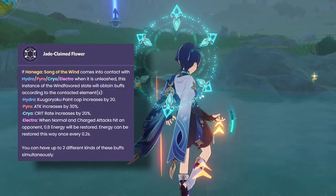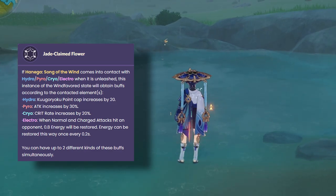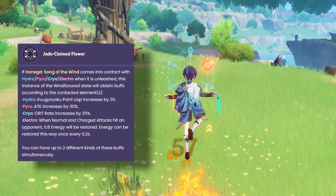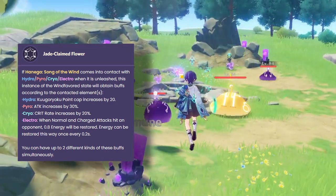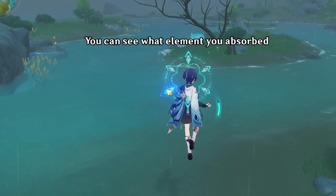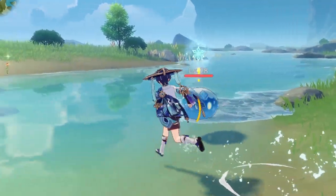His A1 passive grants him a buff depending on the element that comes in contact with Wanderer when he activates his skill. Hydro increases his stamina cap, Pyro increases his attack, Cryo increases his crit rate, and Electro gives more energy when Wanderer attacks. You can see the color from his back to know which element you absorbed, and below Constellation 4, you can get up to 2 buffs at the same time.